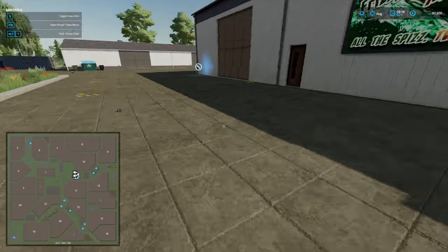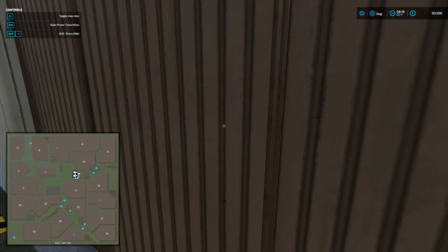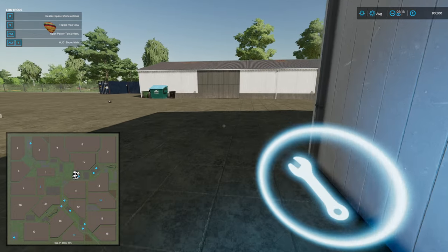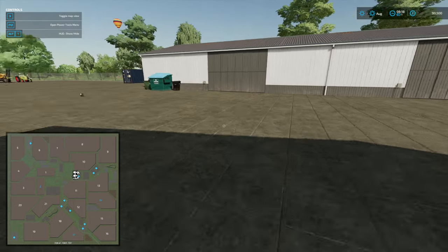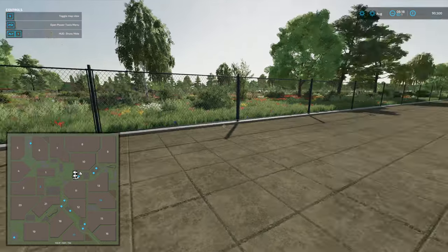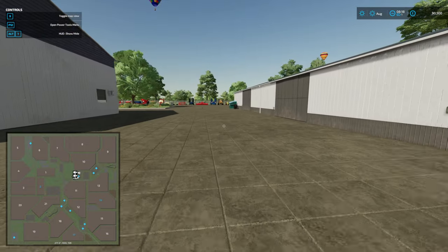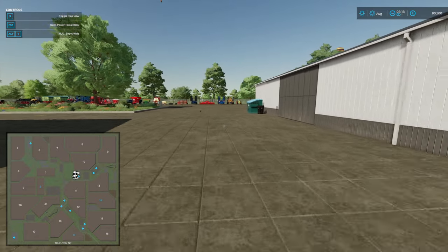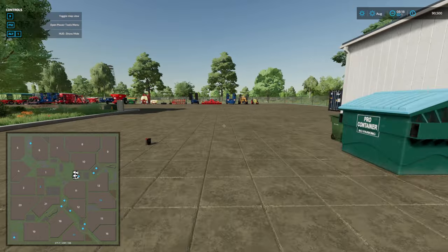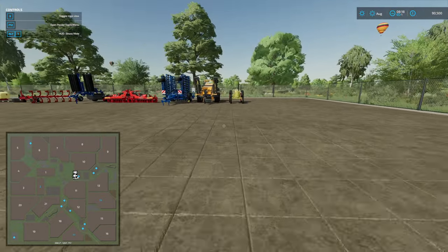Someone's having a yard sale. That's your repair and sell point. This is a map that, although it has quite a bit on it, is definitely designed and set up for you to make of it as you wish. There's a lot to do, but so much space, so much freedom.